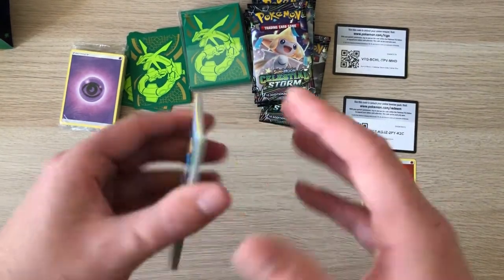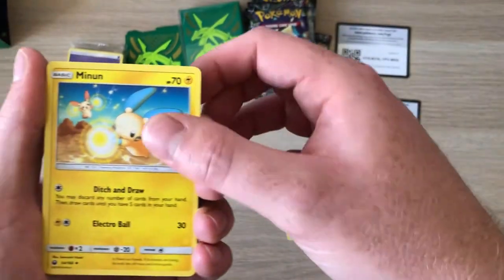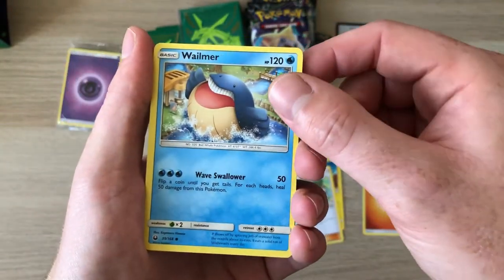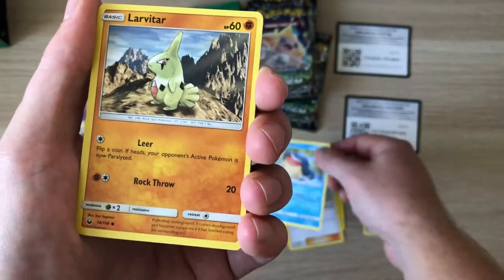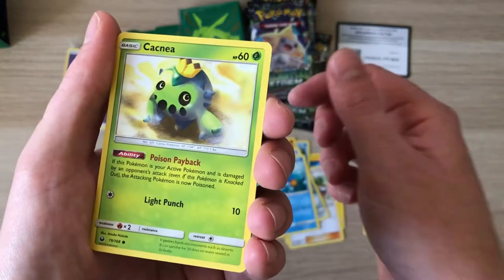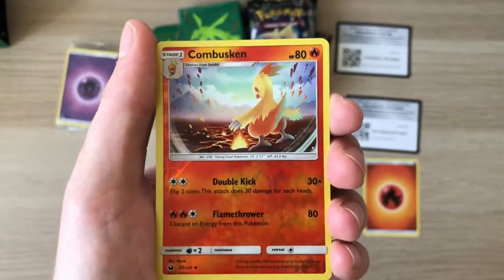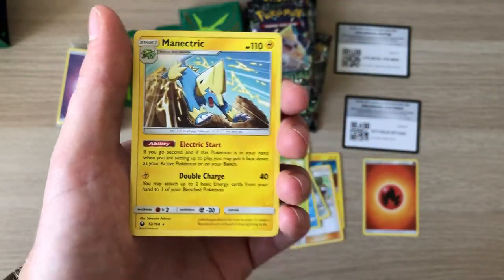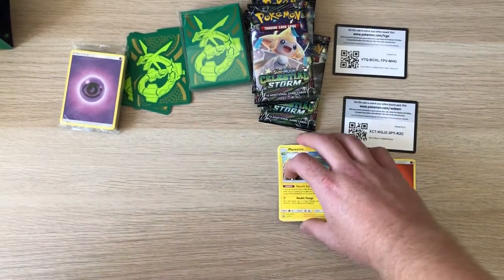I'd say that's a good sign. We've got a Huntail, a Minun, love the artwork - Copycat, yes! Hopefully the full art version sells for a bit more. We've got a Whismur with teeth - love it. A Larvitar, a Beldum, Mudkip, Catania, Kabuskine reverse - look at the artwork, it's just amazing. I don't know why I love it but I just do. And then we've got a Magnemite which I've already got. First pack not too great but hopefully we step it up.